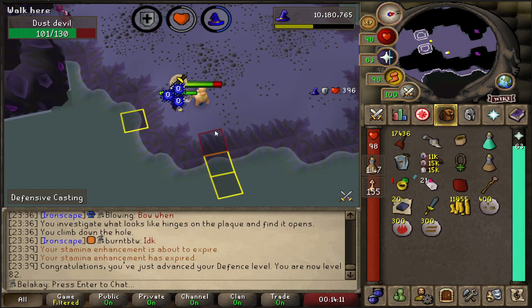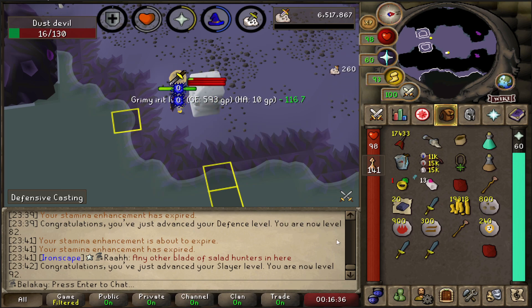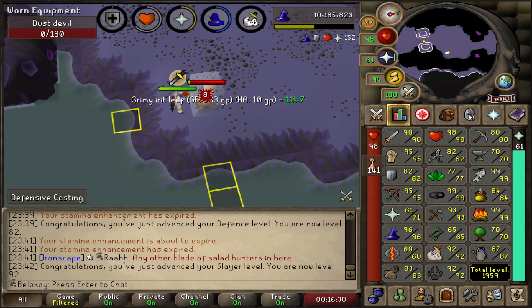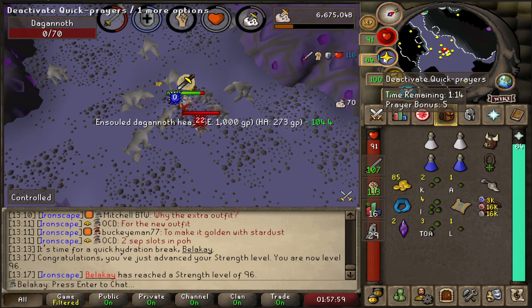Doing a Dust Devil task and just got 82 Defense. Then 92 Defense and 92 Slayer — I didn't even realize I was close to it. And there's 96 Strength.